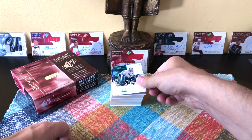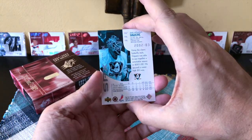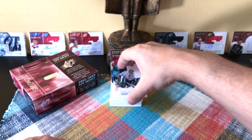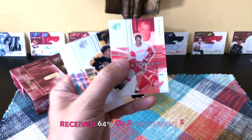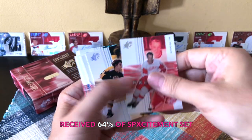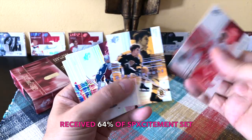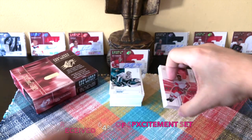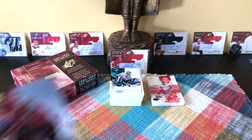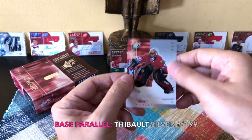An interesting and eventful break as usual with the SPX. We received about 67-68% of the base set - really nice looking cards from this era, typical SPX. About 51 base cards total. For SP Excitements, we received about 16 of the 25. And there's Mr. Hockey Bobby Orr, Patrick Watts - really cool. We received one of the parallels: a silver Jocelyn Thibault numbered 199.